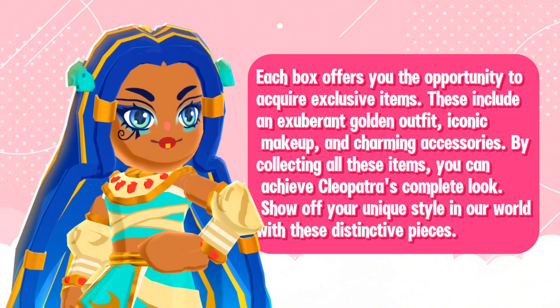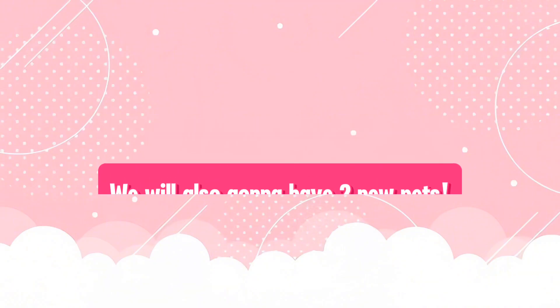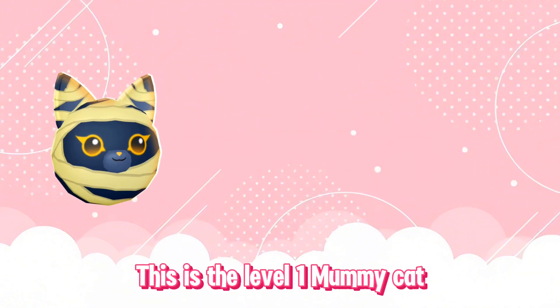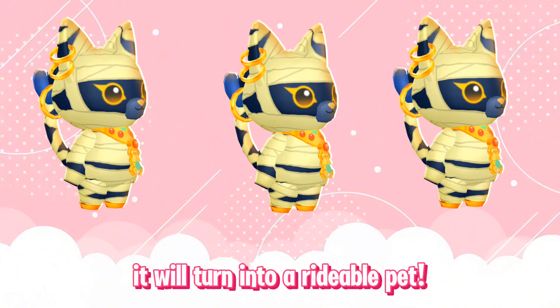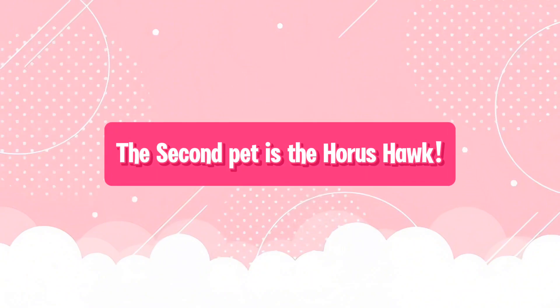Show off your unique style in our world with these distinctive pieces. We will also have two new pets. The first one is the Mummy Cat. This is the level one Mummy Cat, level three, and the max level. If you mutate three max level Mummy Cats, it will turn into a rideable pet. The second pet is the Horus Hawk.